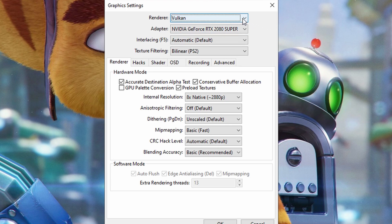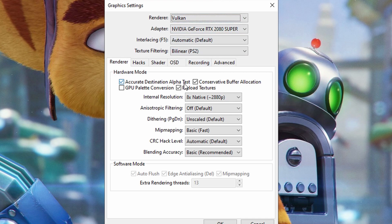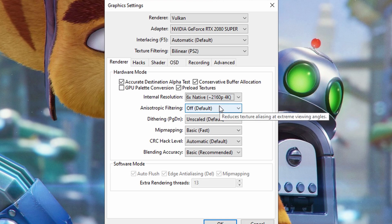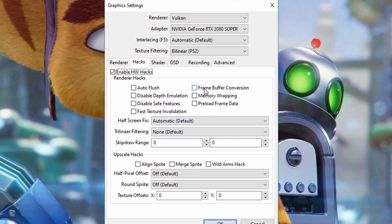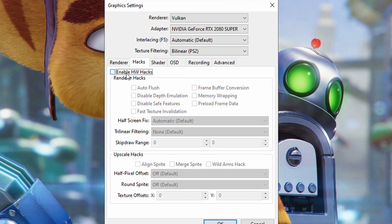So we're just going to go quickly over it. I'm using the new Vulkan API and everything here is pretty much standard. I'm using 8x native because the 6x looks kinda blurry for these games, as well as basic mipmapping and preload textures. If you have a good GPU you can use this setting right here, and if your CPU is bottlenecking your system a bit, you can do the same right here for the other way around if your CPU is good but your GPU is not that good.